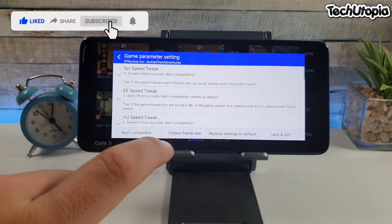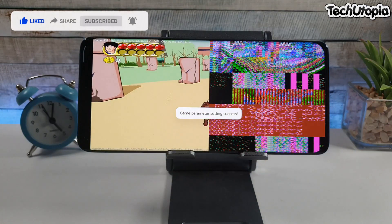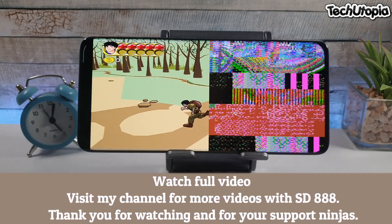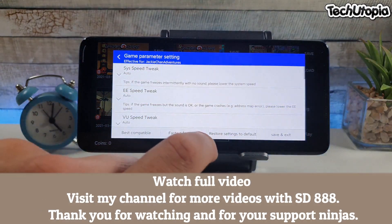I'm going to try Best Competitor settings - let's go to Default and restore settings to default. Exactly the same glitch here - half of the screen has this big bug. Let me try going to Fastest Frame Rate setting.